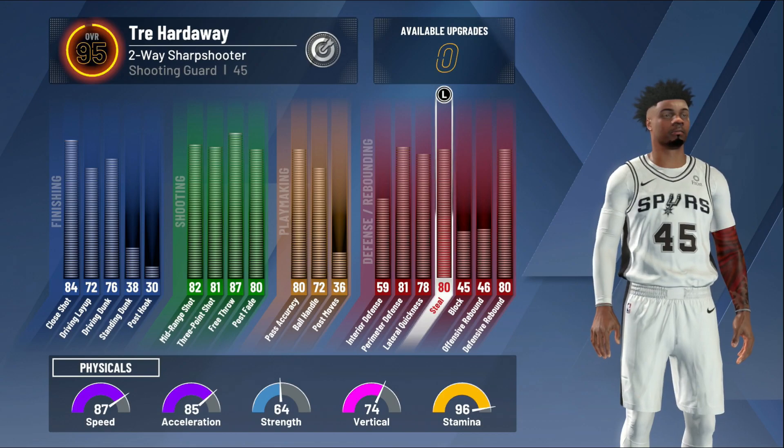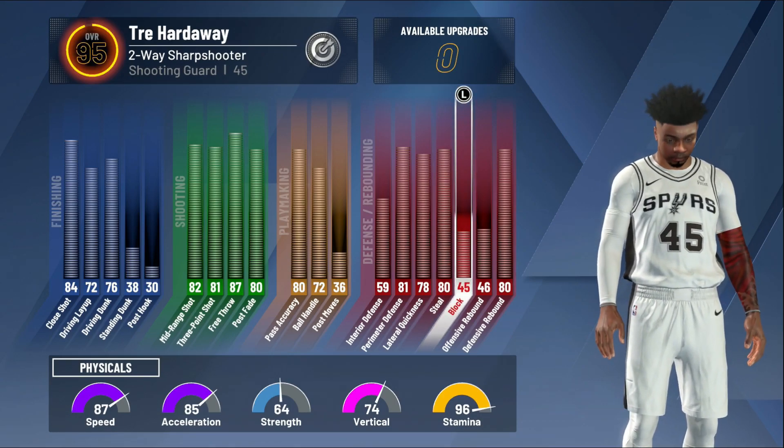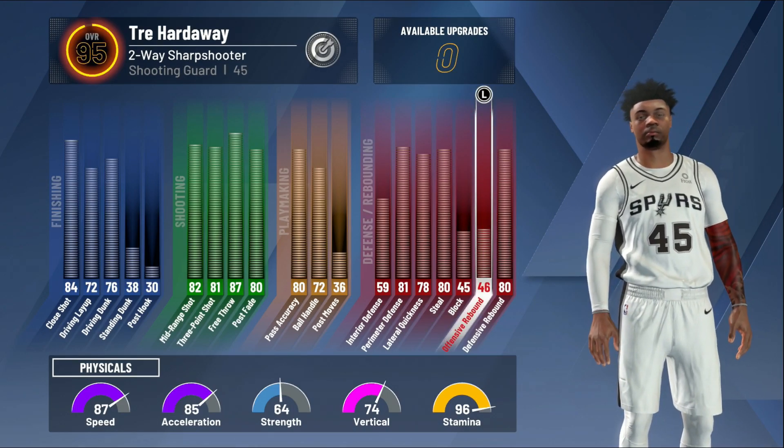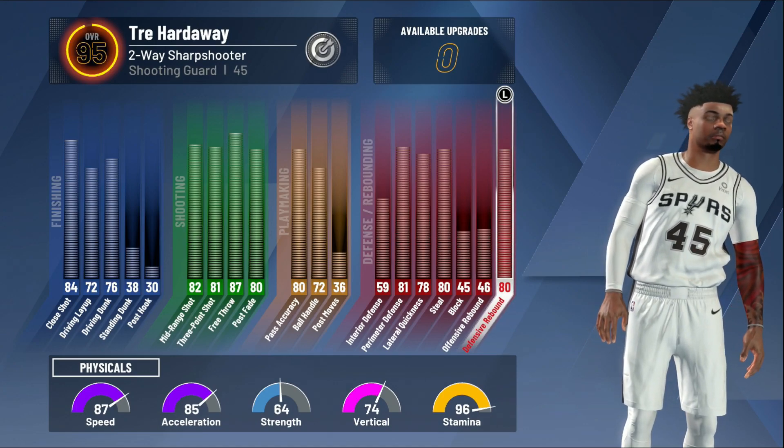Lateral quickness is at a 78. My steal is at 80. My blocks isn't really good at 45. My offensive rebound - I'm not going to be trying to get putbacks - but my defensive rebound is at an 80.